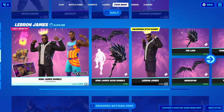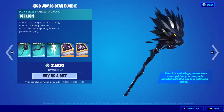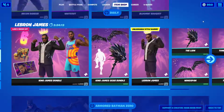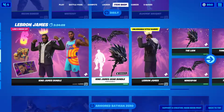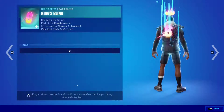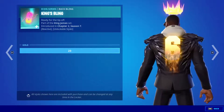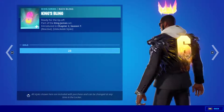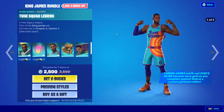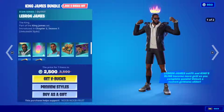And of course we have the mighty LeBron James skin — one of the priciest skin bundles I've ever seen. I could only afford the backbling, the emote, and the pickaxe, because they are absolutely awesome. When they turn golden they look really really cool. I highly recommend buying the skin if you have the V-Bucks for it — it's one of the coolest skins ever. The backbling is literally the best backbling I've ever seen. You also have the King James skin, the Toon Squad LeBron, and two more styles: Taco Tuesday and the No Durag Taco Tuesday LeBron.